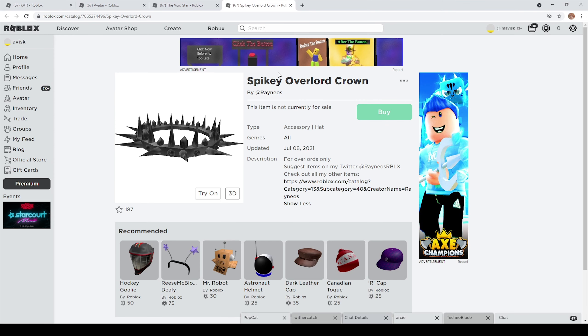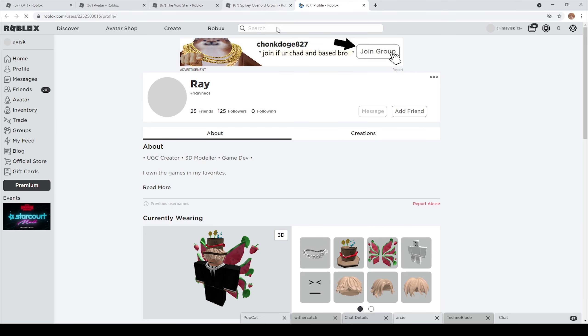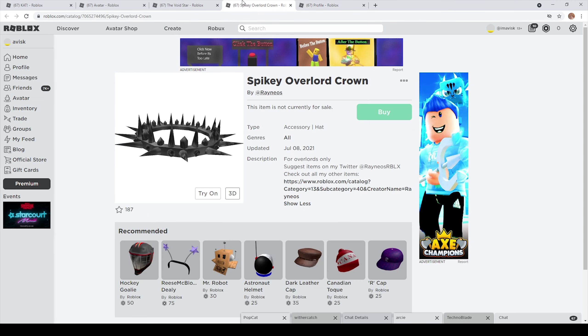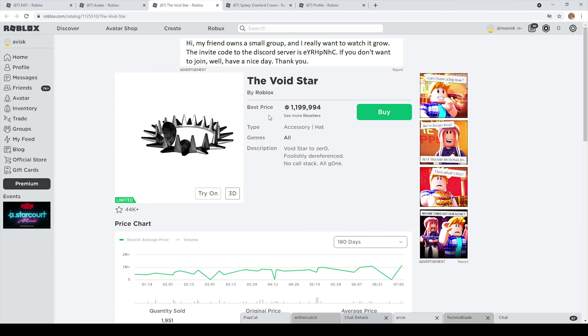Right here we have the Spiky Overlord Crown, which is a brand new Roblox UGC item made by one of the brand new Roblox UGC creators. You can see right here — UGC creator — very interesting stuff overall. We have the Spiky Overlord Crown, which is quite interesting, and we're going to do the comparison in a few seconds.